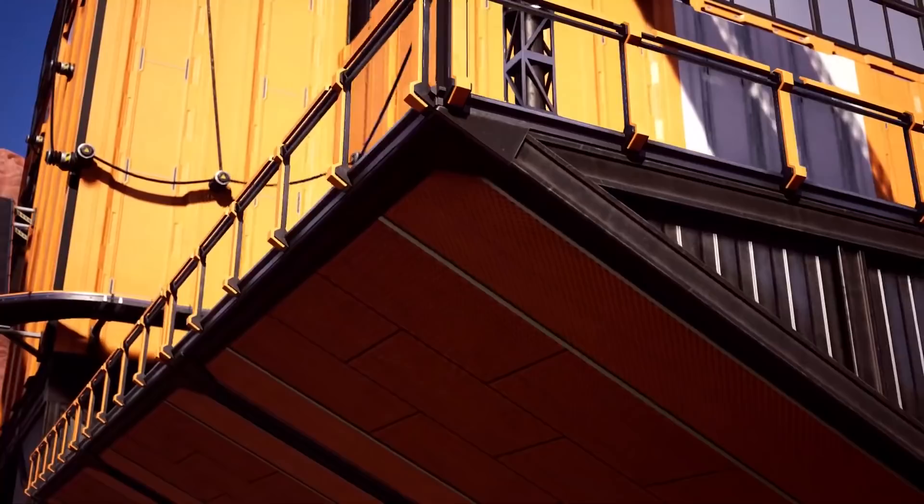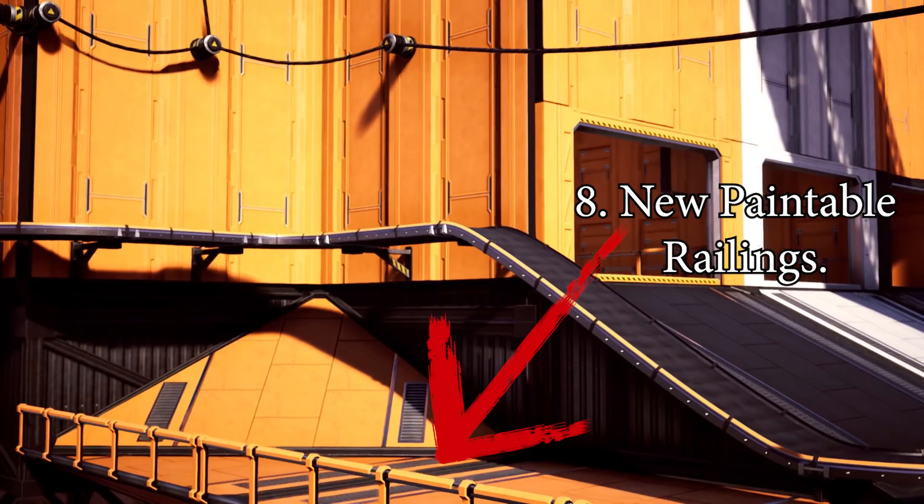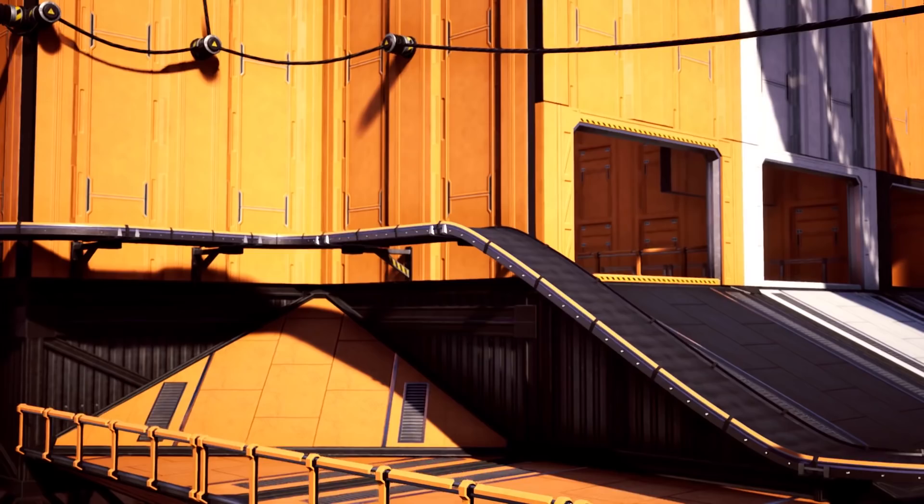Prior to this update the railings were either one ninth or a quarter of the size of a foundation, meaning we had to use several to cover a full foundation. The new railing covers the whole foundation, which is a nice addition, though I do hope it doesn't entirely replace the existing railings or walkways — I liked how modular they were and how we could place them around various items. Also note that we can now paint these as well.